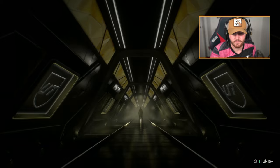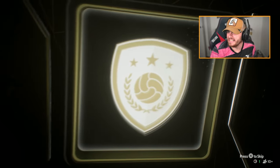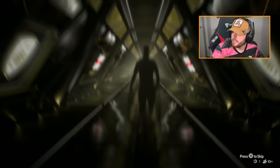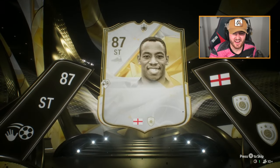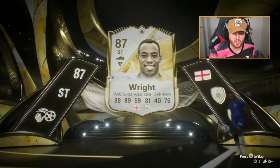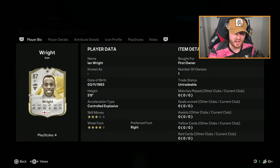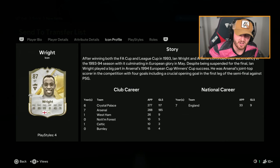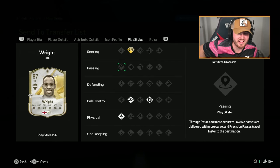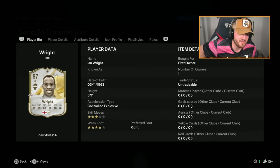Next one — I don't think we've seen this person yet, just from the body type. Is that Ian Wright? Ian Wright, Wright, Wright. He's about 170k. It's okay. He'll probably finish everything — not even kidding — but it's just not a super exciting card. Four-star weak foot, probably some decent finishing play styles, but he has no scoring play styles bar the one he has plus.